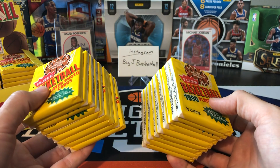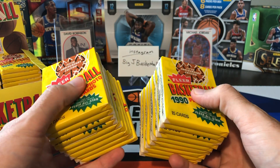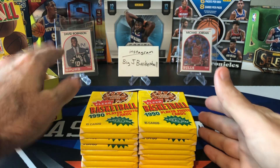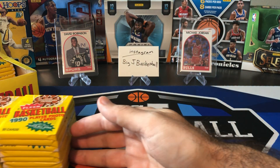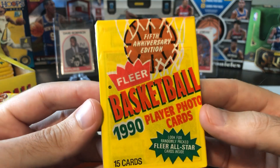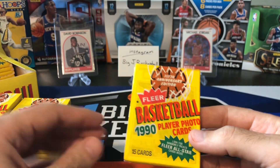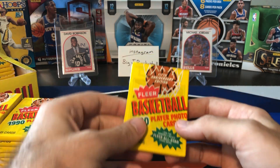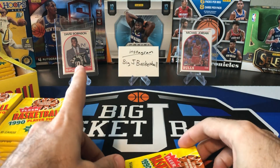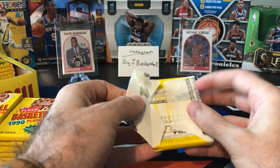Let's hope we can pull some nice MJs or other Hall of Famers or rookies. The only big rookie you can't really pull out of here is the Gary Payton — you have to get the update set for that. I do have some of those update sets, so at some point we'll be ripping some to see if we can get some Gary Payton PSA 10s. I checked all these packs before I did the video just to see if there was a Jordan on top. I didn't see one, so hopefully there's some Jordans in the middle. In the background we've got David Robinson rookie and MJ from '89-90 Hoops that we did the last two weeks — go check that out if you haven't yet.